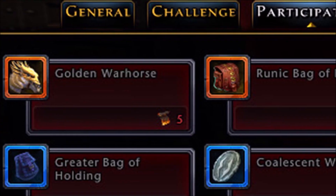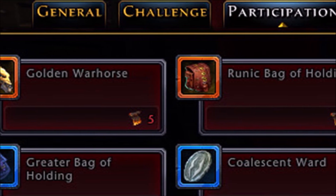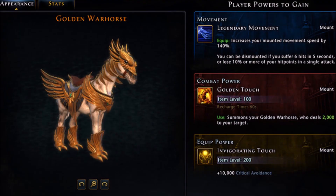The event store will contain three sections, each with different things you can purchase using different tokens you earn based on how often you play and how far you progress. You can get tokens of achievement, tokens of flames, and tokens of brimstone.